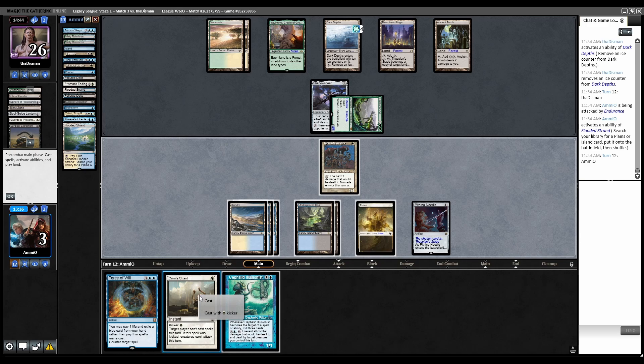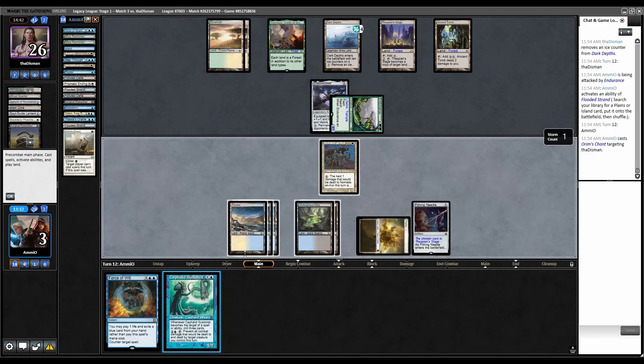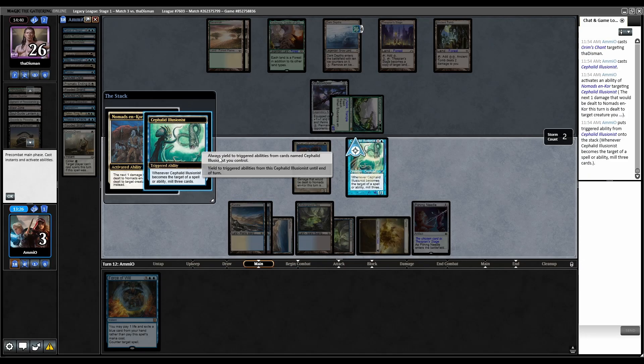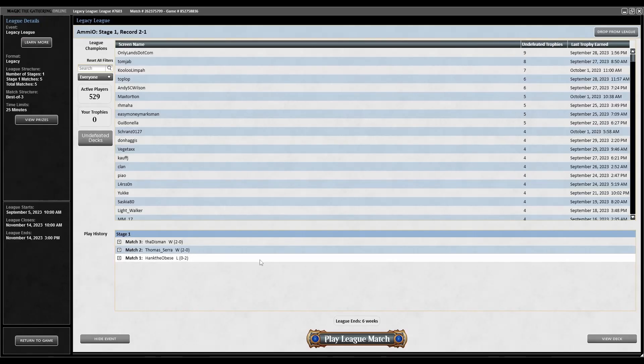We draw Cephalid Illusionist. Orym's Chant — cast, target them. Cephalid Illusionist, always yield to this. We won! We finally got there. On to round number four.